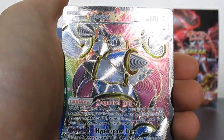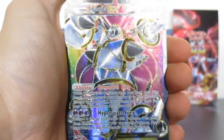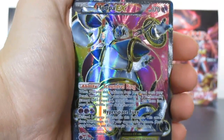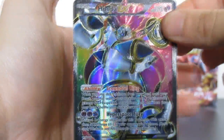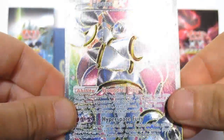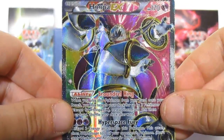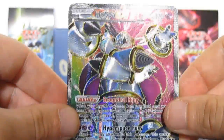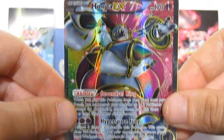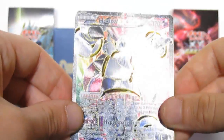A Hooper EX full art! This is our second full art in this set. Look, my hand's shaking — my hand is legit shaking. We have Hooper EX full art! I never, never expected that to be honest. I thought I saw something and it looked like a normal EX, but it's a Hooper EX full art. Incredible!